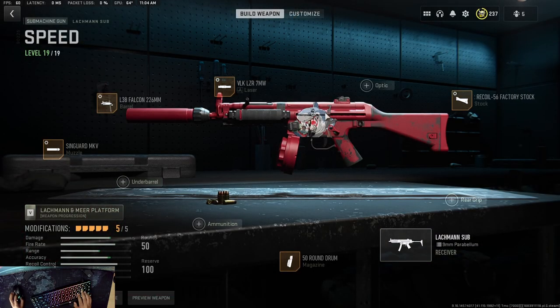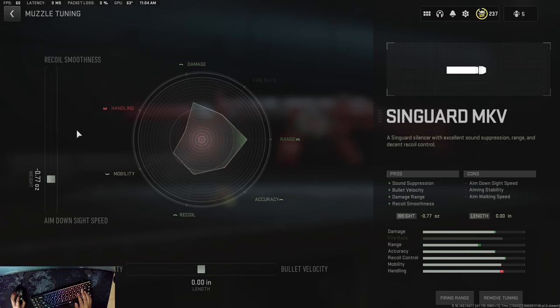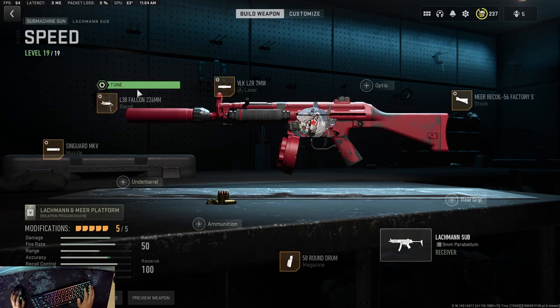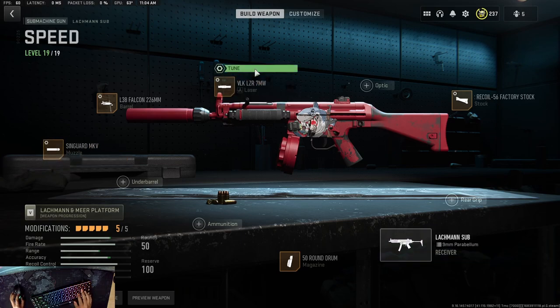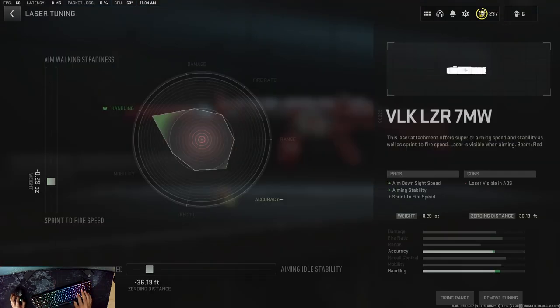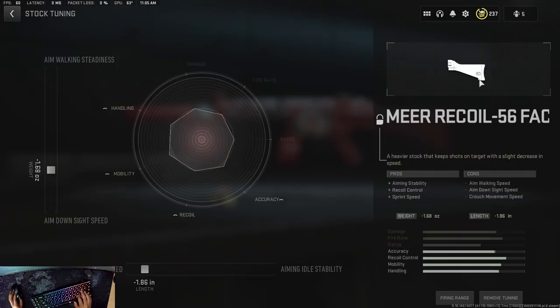Here is the Lockman class. Go ahead and pause the video if you want. Here's the tuning for the muzzle, here's the tuning for the barrel, here's the tuning for the laser, and here's the tuning for the stock.